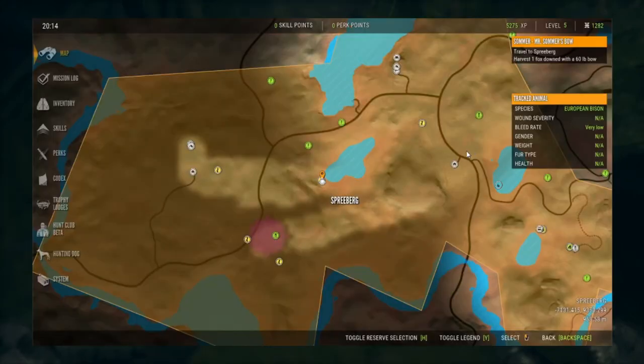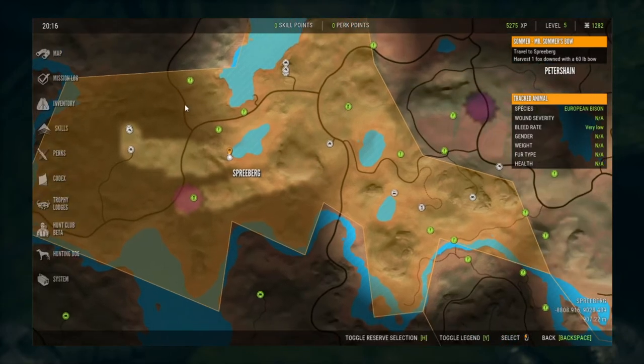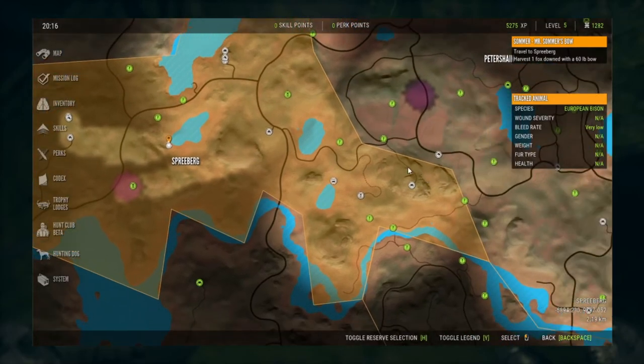As far as locations to actually get this mission done, you have a couple that you can work on. On the western side, you have an outpost here, and just north of that you have a hunting stand that you can set up and just sit there and call. If you start calling around 1800, you should get a fox by the time 2200 hits if your map is set up decently and you get lucky and have fox in this area.